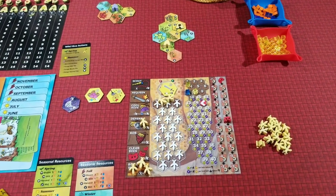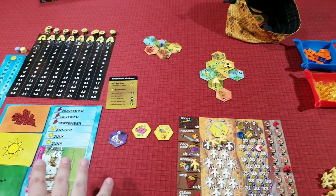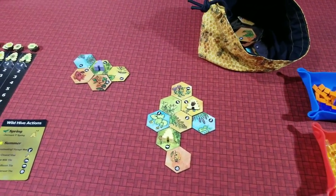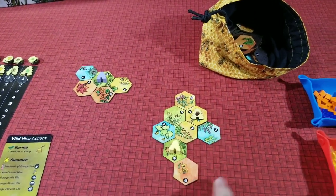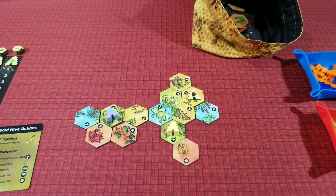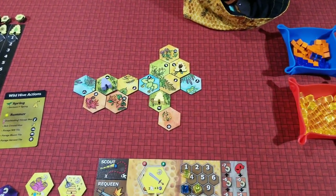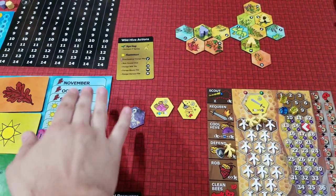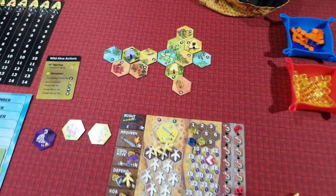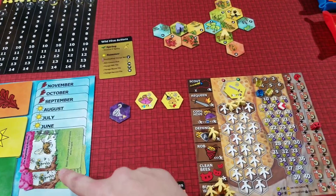After cleanup you go into upkeep for the new month. At the end of spring something special happens: you join the worlds - the tiles each player has created. Depending on who's the first player, they choose the orientation in which the tile sets join, as long as one side matches, creating a larger world. Players are joining their little hives together into one large map. Going into the final six rounds with this larger map means players have access to each other's tiles, adding more player interaction.